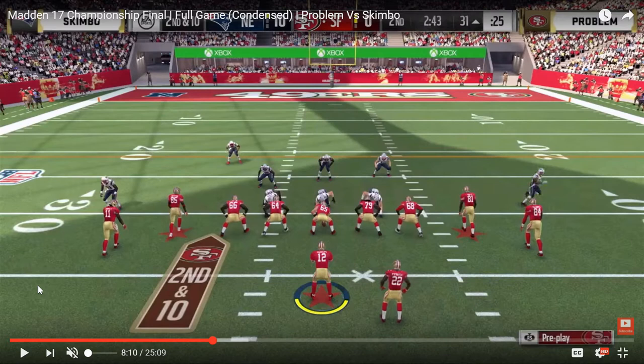Right here on defense you're going to see Skimbo in a dollar look. He was basically in dollar the entire game until that last possession whenever he had already taken the lead and Problem was down four, had to score a touchdown in about 40 seconds. Skimbo went to that slant zone two, which I did do a video on, but throughout this video you're going to see Skimbo in dollar literally every single time. It might look kind of weird, but it is dollar since this is the strong safety Mike Evans that Skimbo brought into the box, so it kind of looks like a 3-3-5, but it is a dollar look for Skimbo.